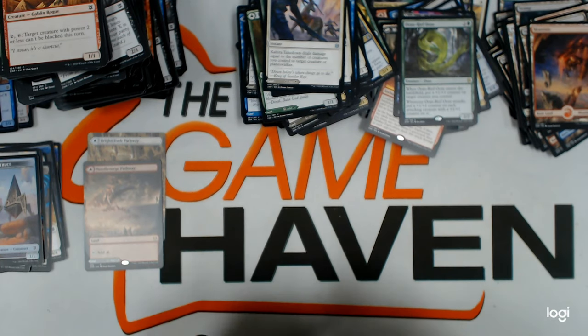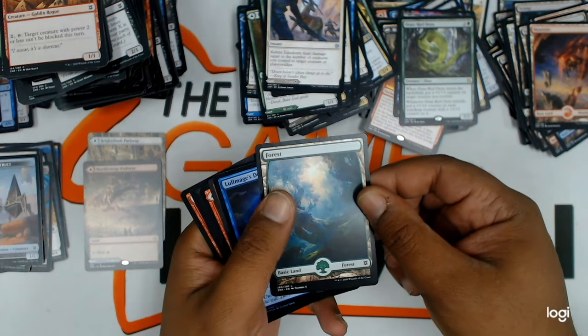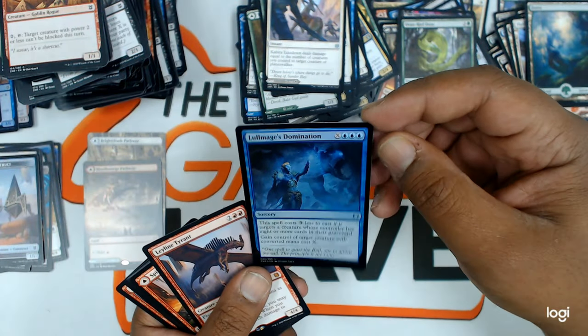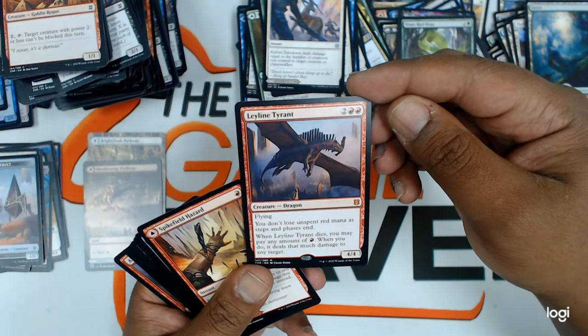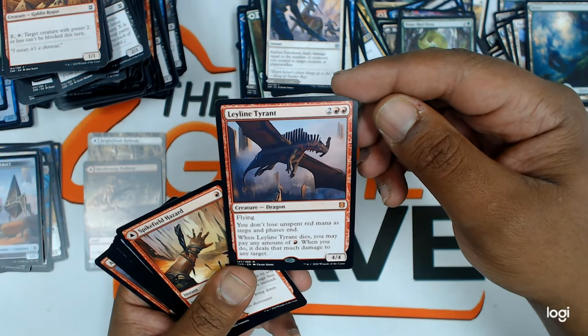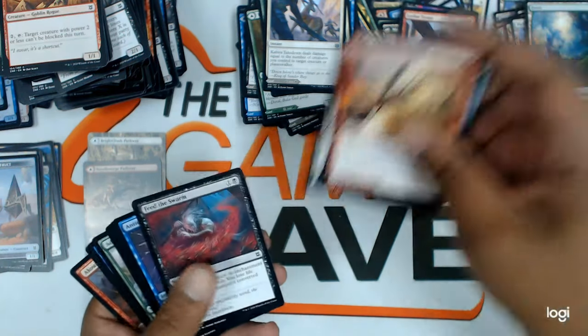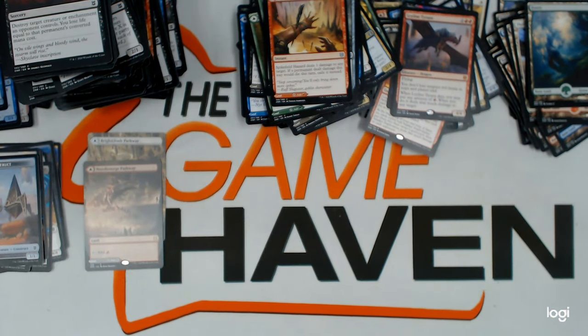Four more packs left, you guys. Let's see what we get. Flip card. Basic mountain. A foil domination — pretty good. A Leyline Tyrant — there's that mythic I was talking about. Nice. Uncommons. That was a great pack. Oh my goodness, that Leyline Tyrant — pretty good card.